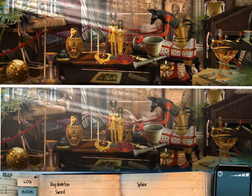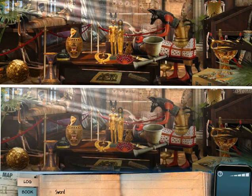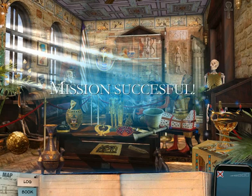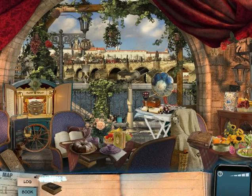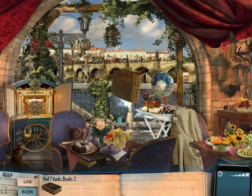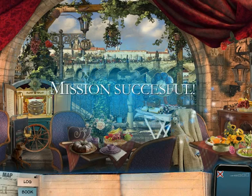Statue over here, sphinx statue over here, creepy dog skeleton over here, and sword over here. I'm being more efficient and doing a better job with solving these puzzles. Hopefully I can solve the other six puzzles quickly — already spent seven minutes on this video. Finding books. I'm rocking at these puzzles.